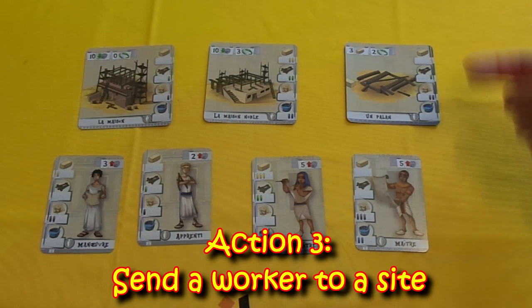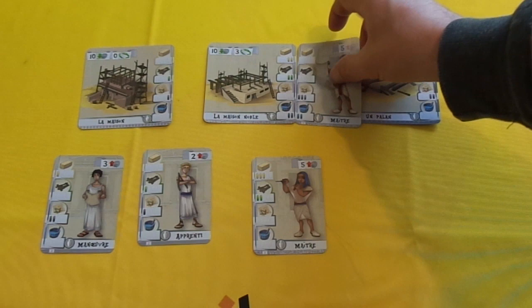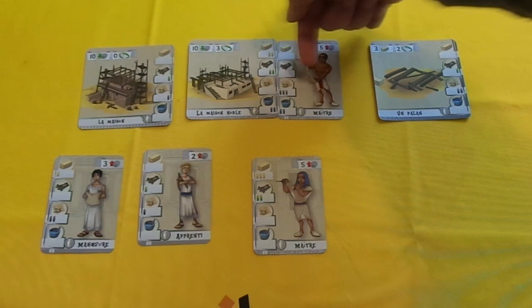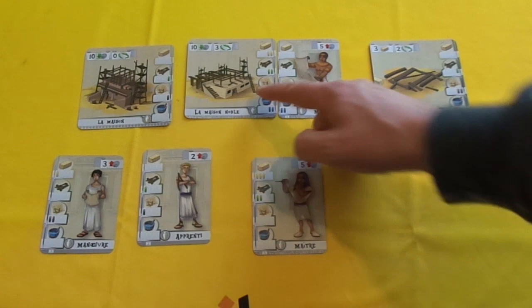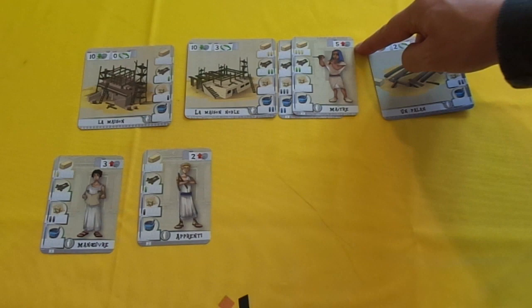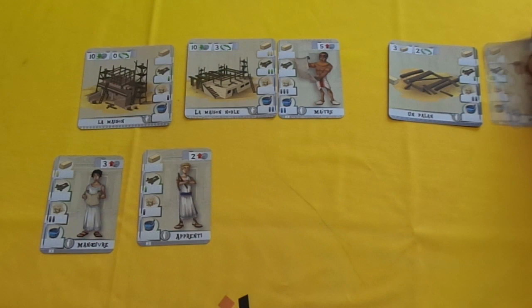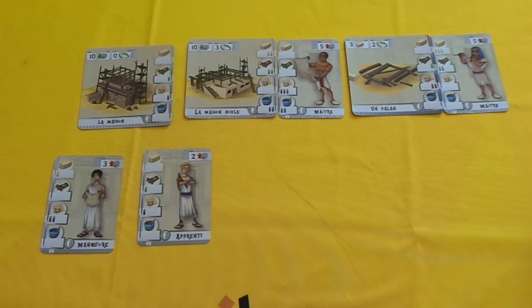Sending a worker to a building site will cost one action. For example, if I send this master off, I'd have to pay 5 to the bank, and then I can place him on the building that I wish him to work at. These resources match up and line up identically, making it easy to count. If I wish to send another worker to the same building on the same turn, as well as paying the 5, I would have to use two action points. Whereas sending him to another building site would only cost one action point. So for each additional worker sent to the same site on the same turn, it costs more actions.